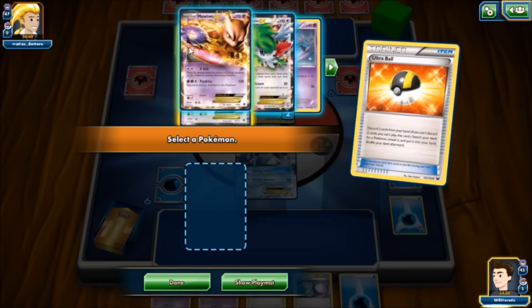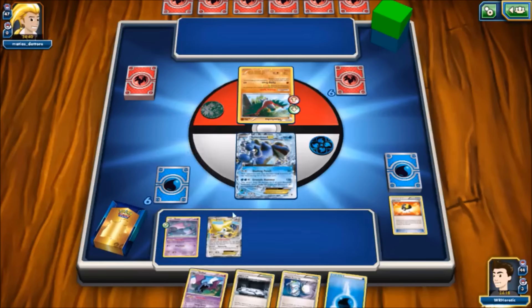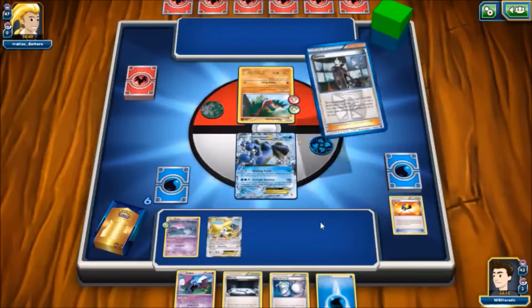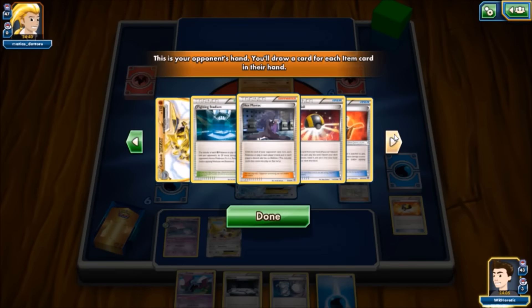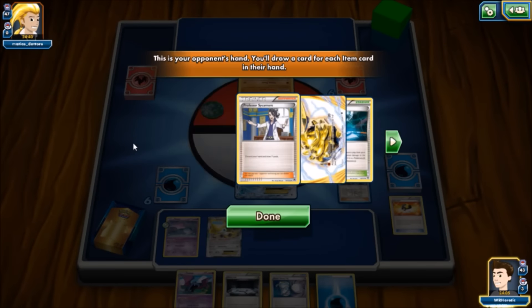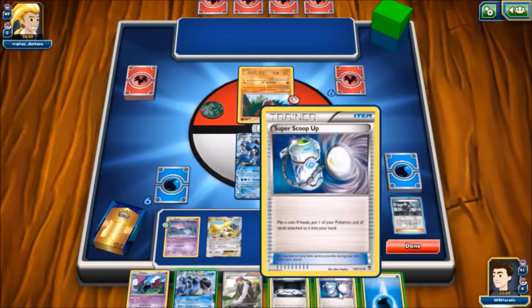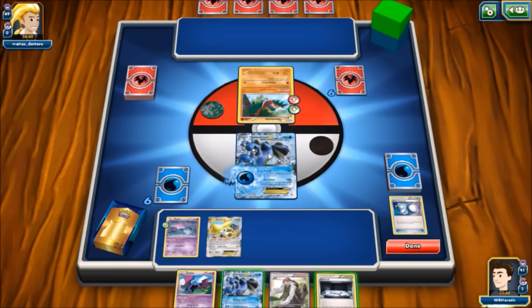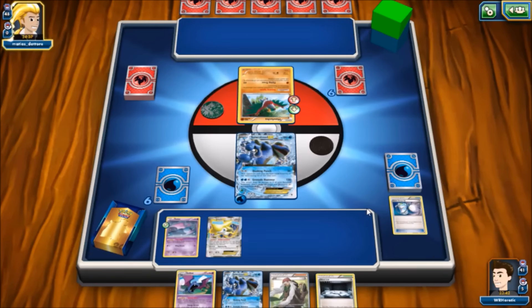We take the mulligan draw, and decide to grab Ghetsis even though we need to hit another energy. Ghetsis is just too powerful, and you can always Super Scoop to hit another draw supporter. We play Ghetsis and only get two cards — he's got the Sycamore. That stings. We do hit the AZ though, which is a slow track to getting our Jirachi back, especially since Super Scoop Up didn't flip heads. We attach and pass without playing Silent Lab, since our opponent has the Fighting Stadium and could immediately bump it.